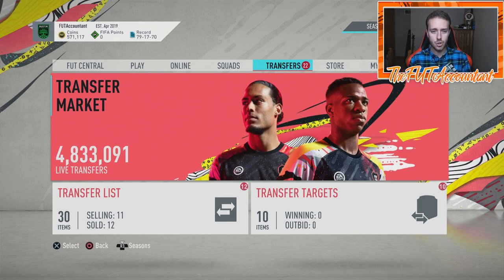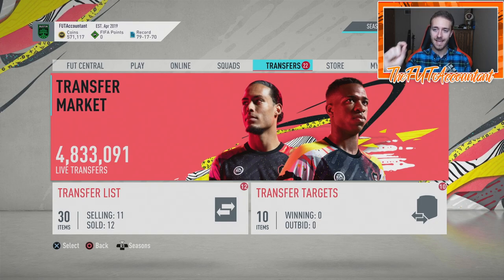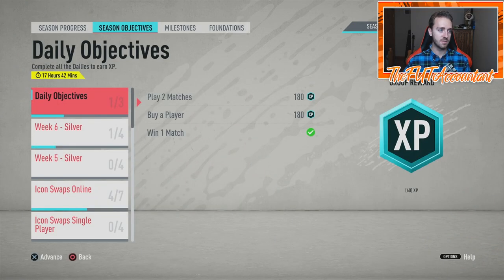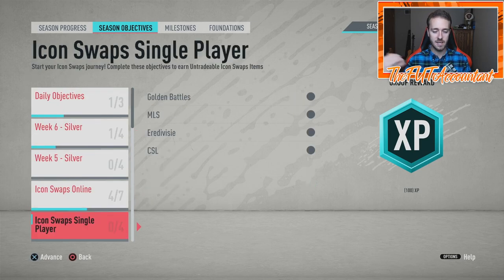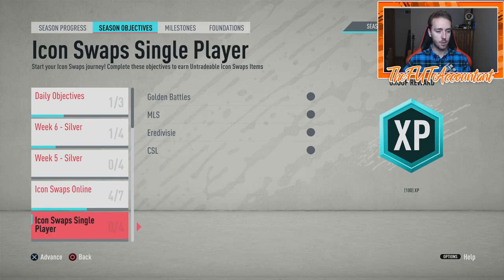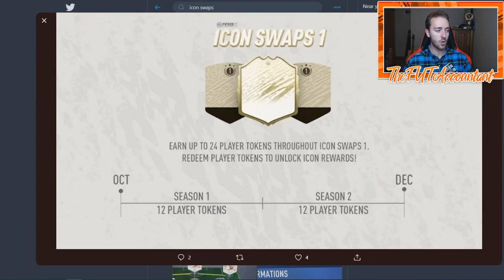Next I want to look at the new Icon Swaps. As you can see right up here by my face in the top corner, it says four days and 17 hours left of Season 1. That means on Friday at 6 p.m. UK we will get a reset of all of these Icon Swap objectives. Basically the Icon Swaps online and the Icon Swap single player will be going away. So make sure if you don't have these done yet, this is your last week to grind towards these objectives. When this Icon Swap started back in October, we've had the first 12 tokens available via objectives — the next 12 tokens are now going to be available via objectives.